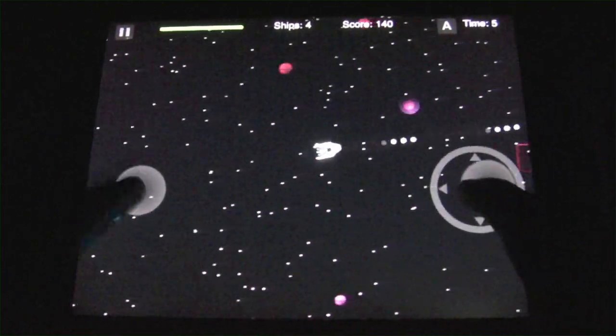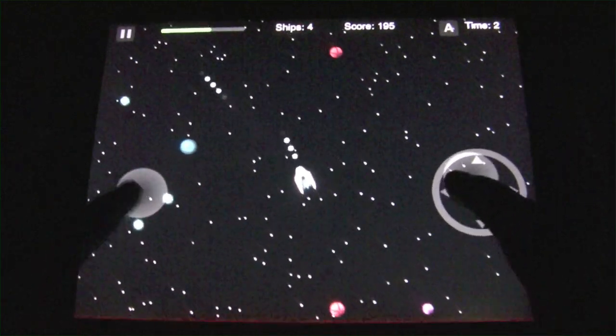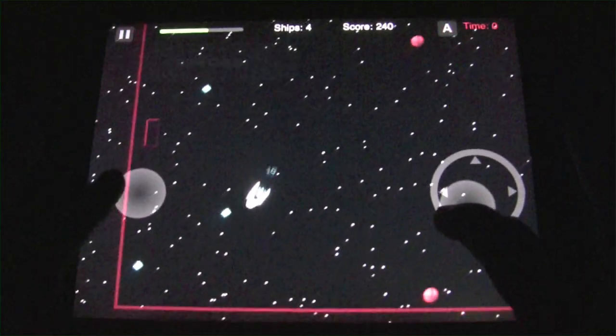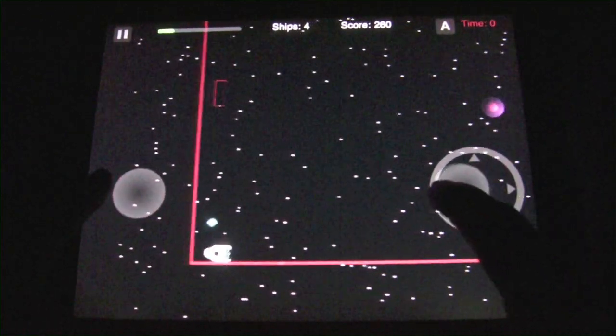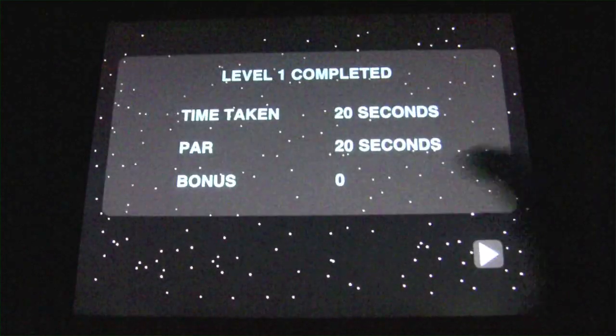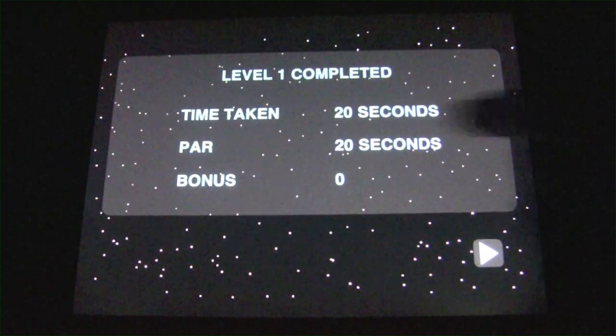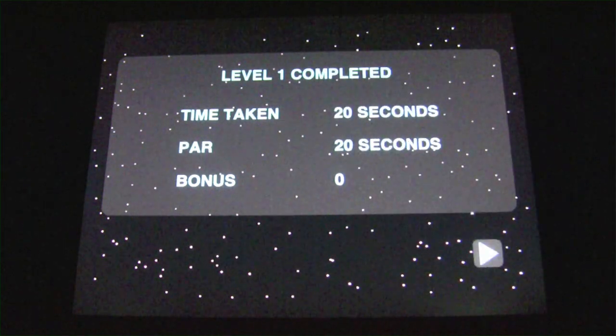You're also trying to avoid these aliens that are around here. You can shoot them to get more points, or you can also take out the mines to earn achievements and more points. Once you've collected all of the crystals, you're allowed to leave via a portal and go on to the next level. You're also rewarded for finishing before the par — and the par here is 20 seconds. Obviously I did not get that; I'm not too great at this game.